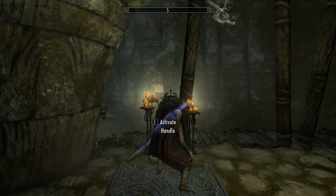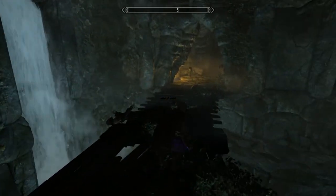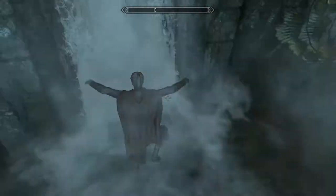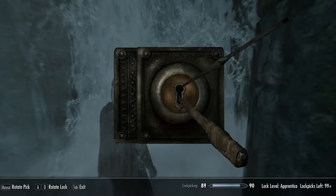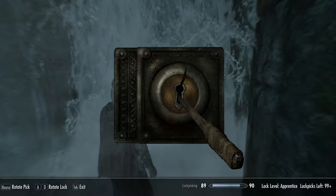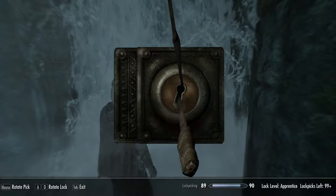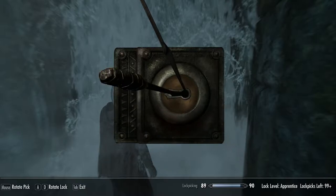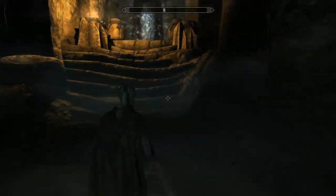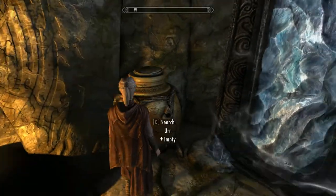What we want to do is pull, push, or activate this handle — and you see, just across the way, the door opens. But before we go through the doorway, come down here. There's some more Stalhrim behind this door. Now technically, this is actually Bloodskull Barrow — though, like I say, we can't actually get into the Barrow from here. Kind of odd.